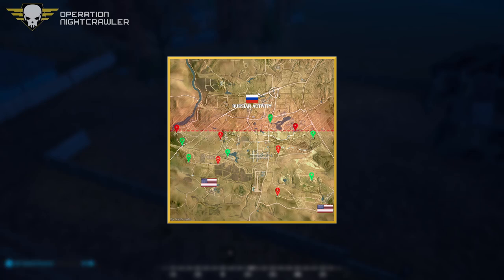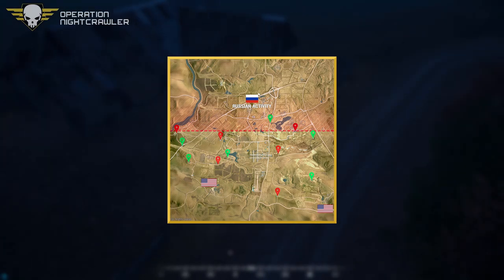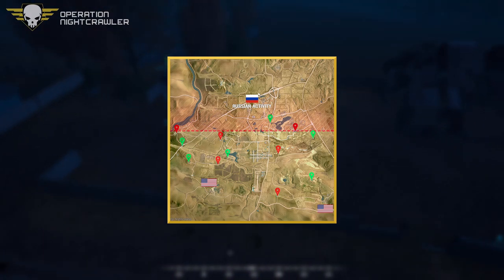It sounds like all squads are going to be getting a LAT and a HAT engineer, so it's not going to be a situation where one squad can be rolling with a bunch of HATs or LATs. We also have that LAT sniper Fartok on the American side because they're definitely going to need them. The west side is very open — lots of wide open fields — so it might work out better for the Russians with that BTR.